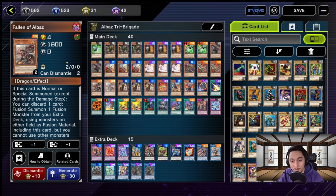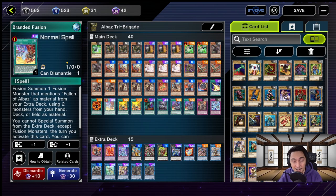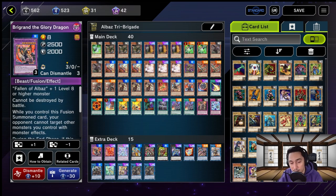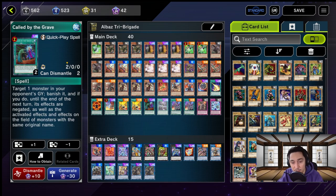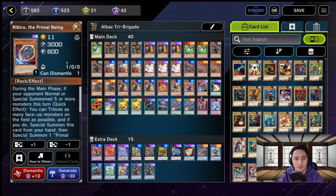For the Branded and Fallen of Albas engine, we have 2 Fallen of Albas, 1 Albion the Shrouded Dragon, and for spells and traps: Branded in White, Branded Fusion, and the trap Branded Sword. In our extra deck we have Brigand the Glory Dragon, Albion the Branded Dragon, and Mirror Jade the Ice Blade Dragon. For generic cards, we have Called by the Grave, Forbidden Droplet, and Lightning Storm for those turn-2 hands, along with Nibiru for the summon.